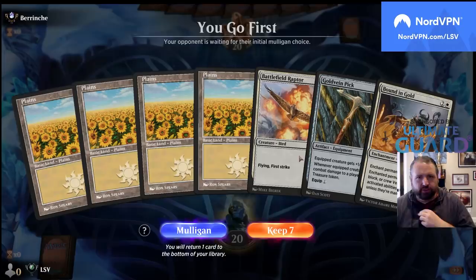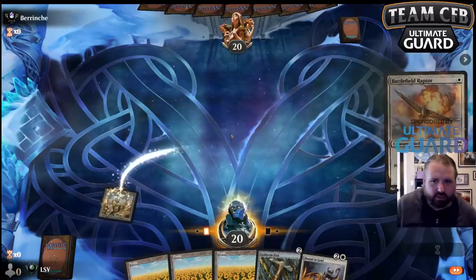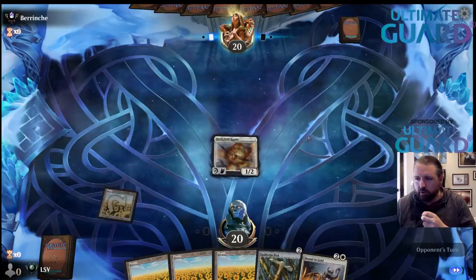I'm on the play — I'm not going to mulligan. Battlefield Raptor into Gold Vein Pick — this is basically Smuggler's Copter. This deck would run roughshod over you actually — I think the deck is good, but this hand needs to draw one of the busted Clarion Spirits.